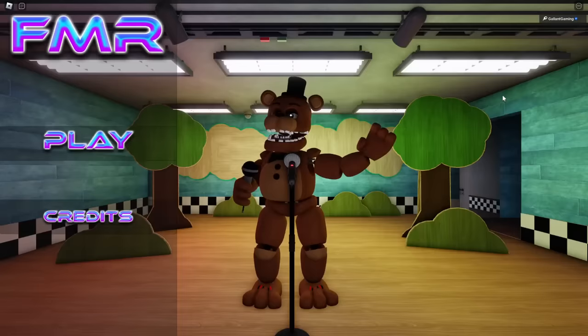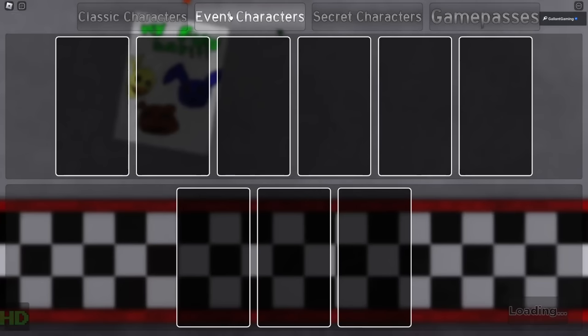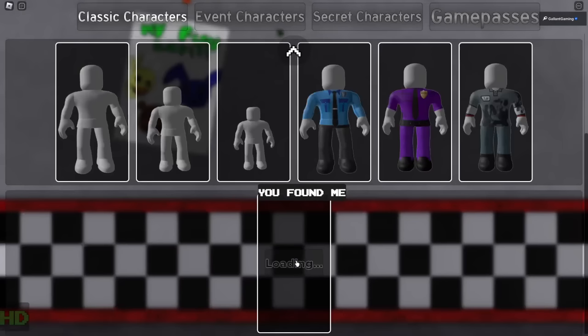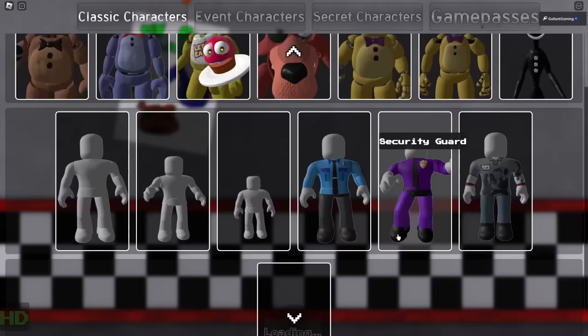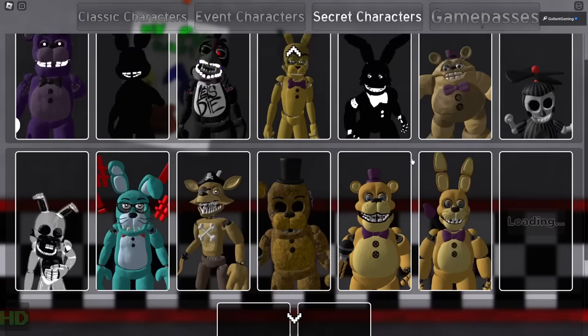The last spot is actually really cool - it's not anywhere in the map. To find the final Toy Bonnie spot you have to reset, and at the play screen you'll notice you can hear his static on the classic character section. Scroll down and keep scrolling - he's hiding under the characters. Hover over him and click, a sound will play, he'll disappear, the static will stop, and you'll get the secret character 15 badge.